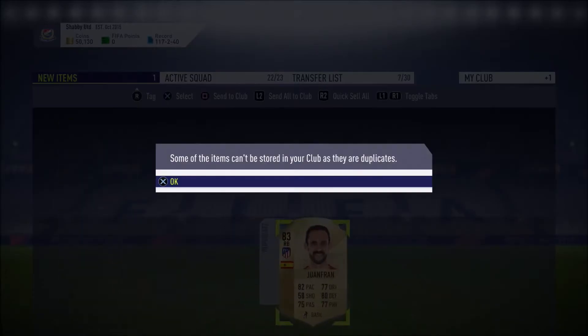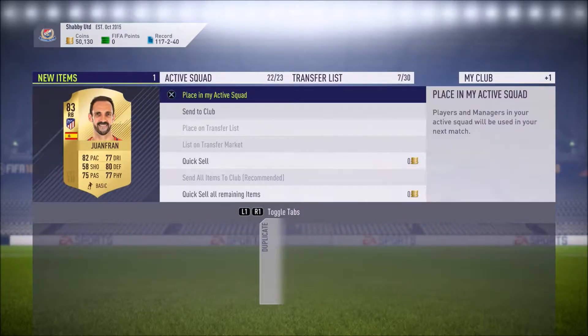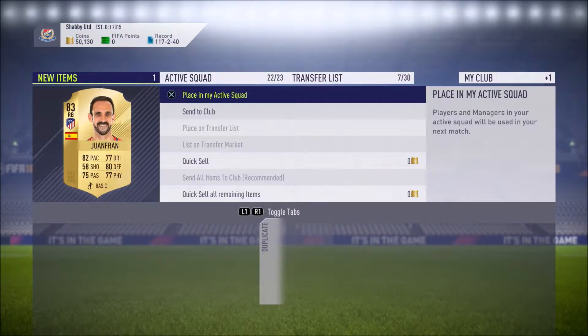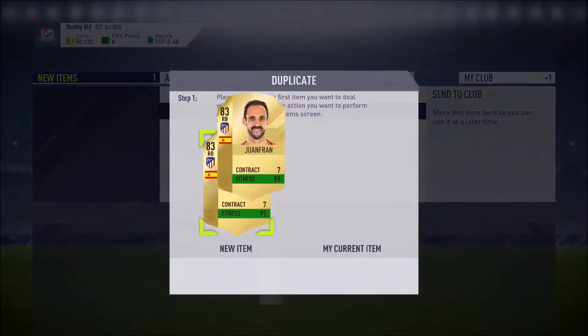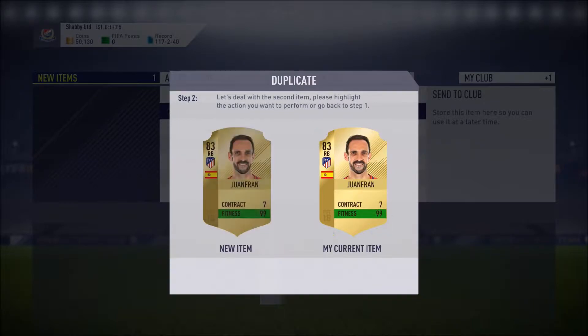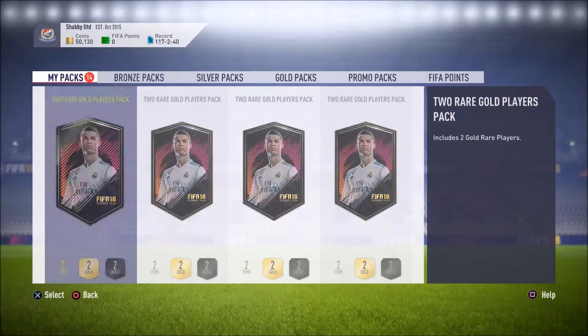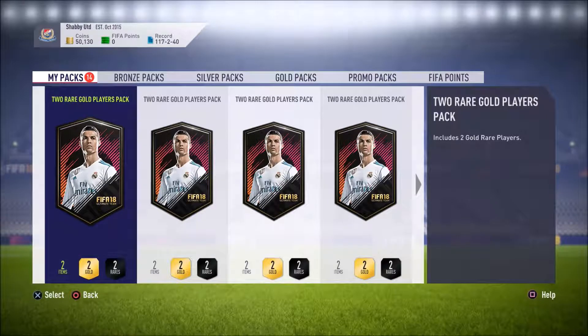Ezekiel we can put in the squad. The ones you get in these two players packs are untradable, so if you've already got the player you can sell the player you've already got and it lets you keep the untradable version, which is fine because I'm sure we'll keep Juan Fran anyway.